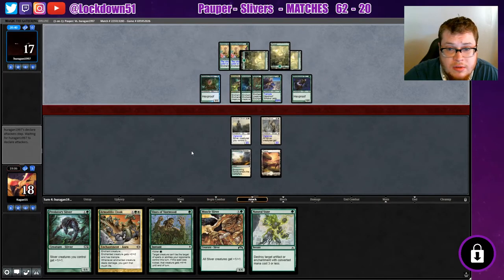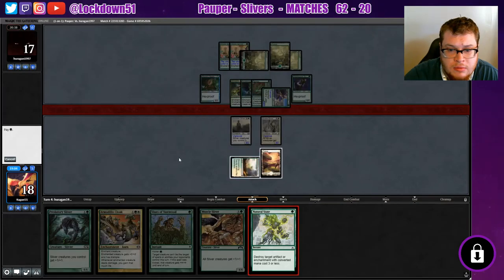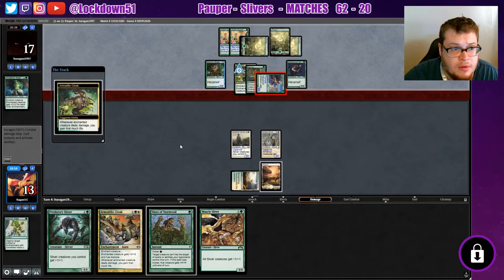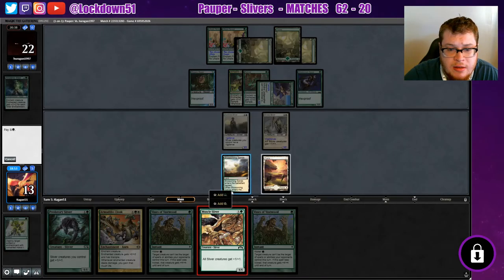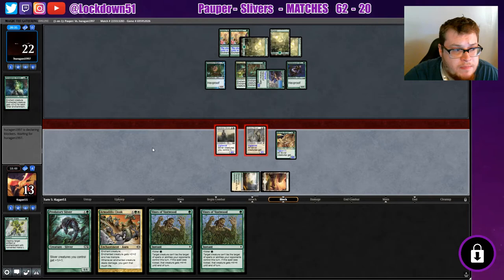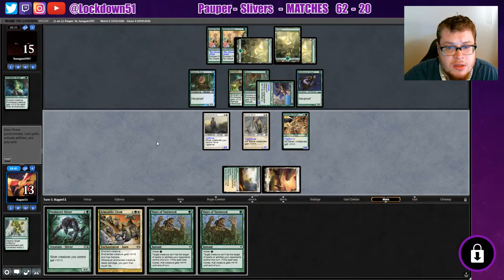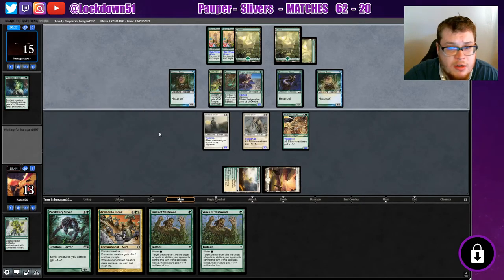A Rancor — well that's unreal. We're getting hit for five but we can't block it, we're gaining five. We're not getting our land, that's unfortunate — we really need to start gaining some life. We're swinging in for seven which is pretty good. We got them to zero cards. Taking away their Ancestral Mask was a great hit — I would have hit the Armadillo Cloak but Ancestral Mask is just way better to hit. Another Slippery Bogle, I'm not worried about that.